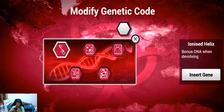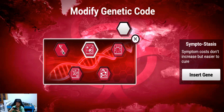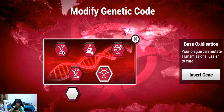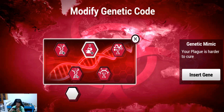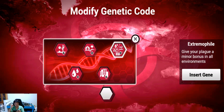For evolution genes we have options like bonus DNA when devolving, symptom cost doesn't increase, ability cost doesn't increase. Let's select symptom stasis — I think we'll be getting quite a lot of symptoms for this. And let's get genetic mimic, making the plague harder to cure, because that's definitely what we want. The plague started in Wuhan, which is a place in China.